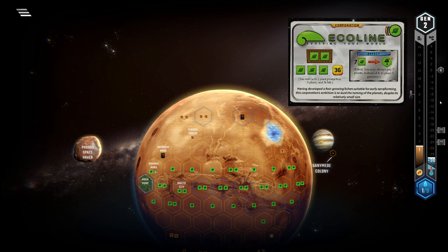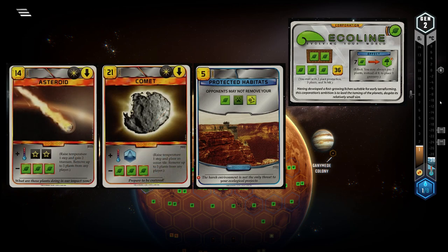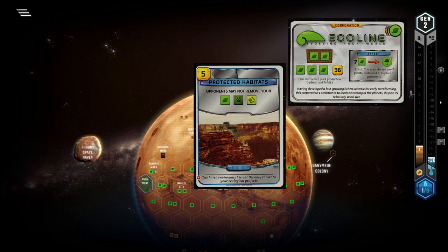The best card to see in your opening 10 is Protected Habitats. Since most of the time Ecoline is the only corp accumulating plants in the early game, you are the prime target for asteroids and comets, negating your only strength. But with Protected Habitats, you're safe and games tend to go much smoother with it.